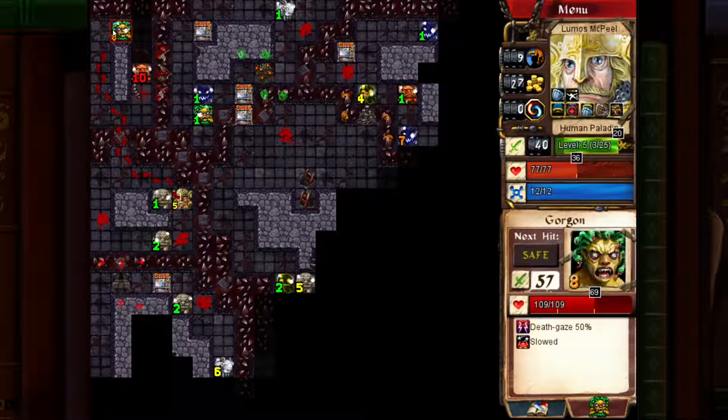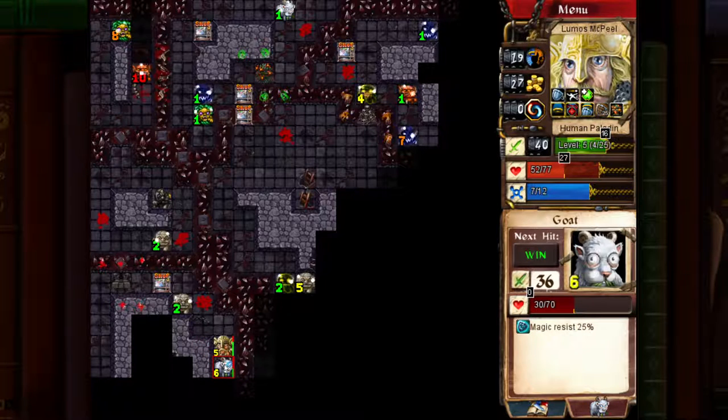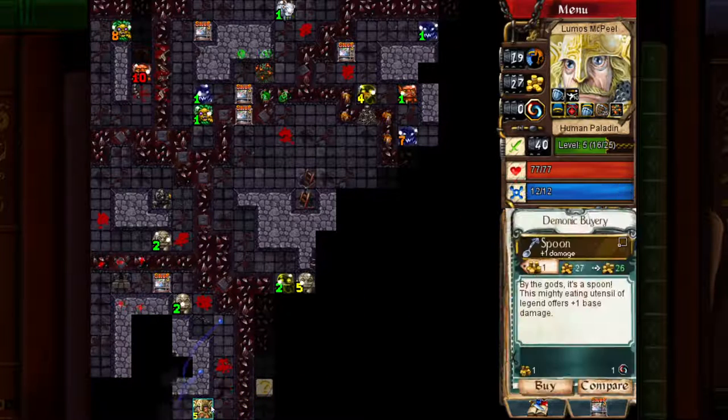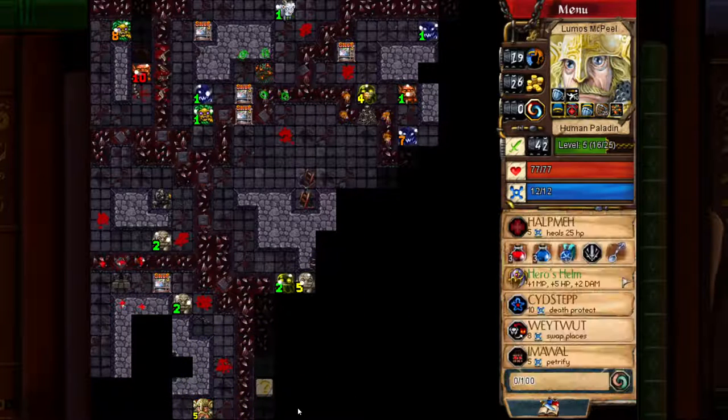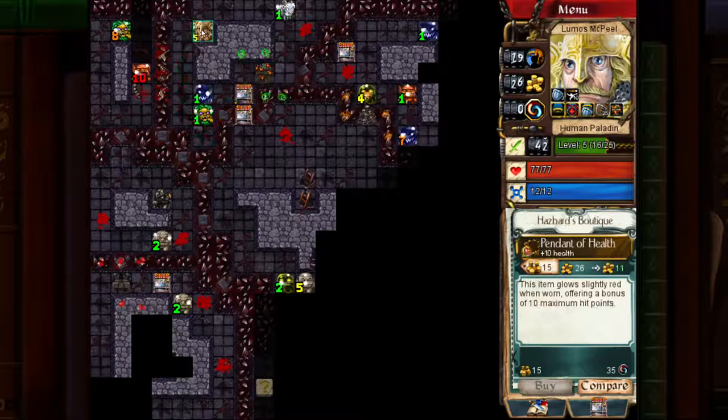That Gorgon's too strong. Let's petrify you and go murder the goat. Let's use Get In There because I'm not in a position to be taking hits. Oh, a Spoon! Spoon is an extremely cheap item — it's only one gold and gives you one base damage. It's a really good deal because there's another item you can buy, a sword, which gives plus four damage but costs like 16 gold. So the spoon's a great deal, it's also a small item. Spoon is love. Spoon is life.